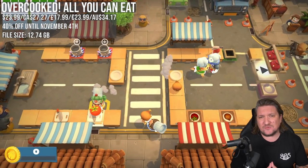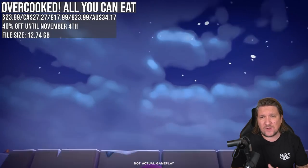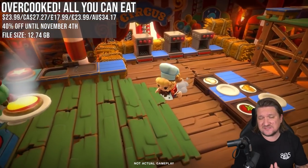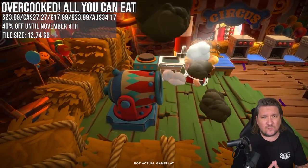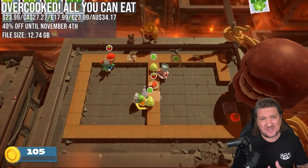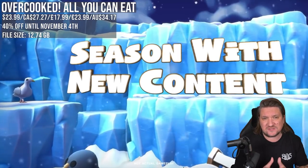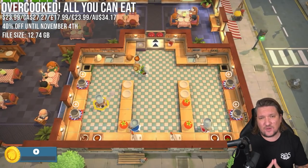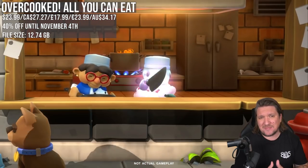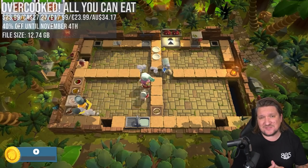Overcooked All You Can Eat bundles together both entries as well as all prior DLC and some exclusive features. The big addition in this bundle is online play for the first entry, a game that was previously local only. Content wise it's impressive — all the DLC plus new exclusives including kitchens and chefs for this version only. All the modes you would expect from campaign through to survival, and it's even had some extra accessibility options added. It's a new low price with 40% off and few games can match this manic multiplayer style as you work together but end up screaming at each other.